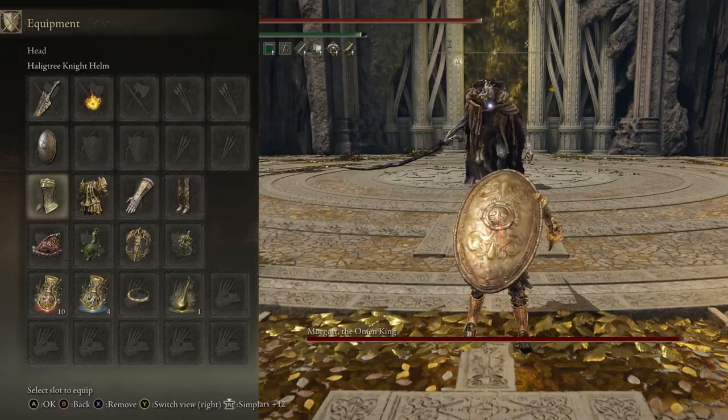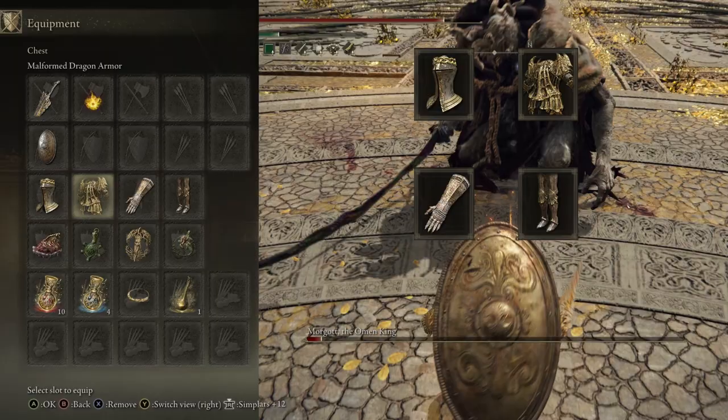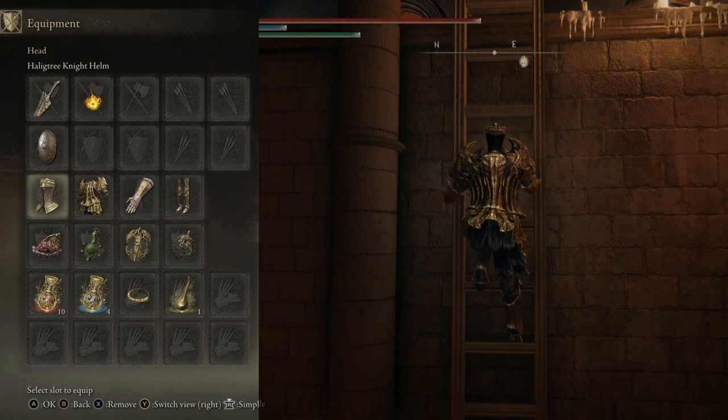I'll pop a link in the description. As for gear, we have the Haligtree Knight's Helm, boosting our faith by 2 points. We have the Malformed Dragon Chestpiece, which gives us nice resistance buffs. It gives us 66 poise and it's the perfect Elden Bling for the build. We have the Cleanrot Gauntlets for a bit of weight management and more Elden Bling. And we have the Malformed Dragon Greaves.